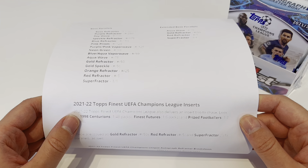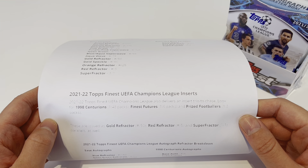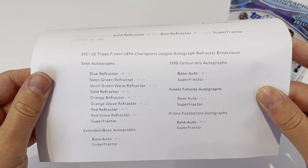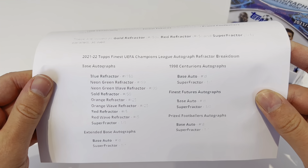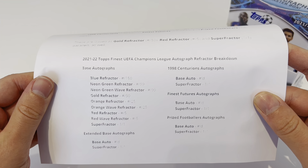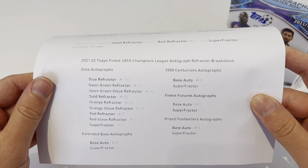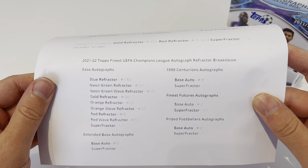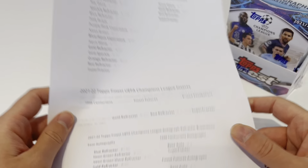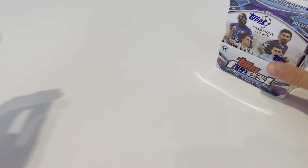If we see a Centurion today, we've done a really good job. You've also got gold, red, and super refractor variants. Even for autographs, there are nine different types of base autograph you can get, numbered from 150 through to one-of-ones. You can also get autographs in the inserts — whether it's Centurions, Futures, or Prized Footballers — and they come in different parallel variants. The checklist is absolutely massive, so we're going to need that cheat sheet today.